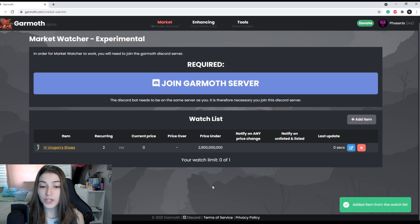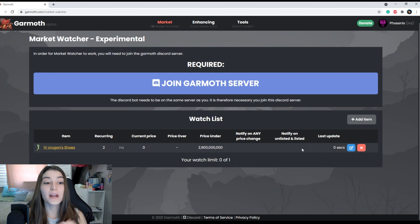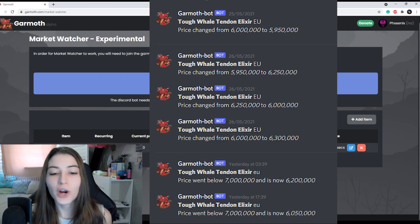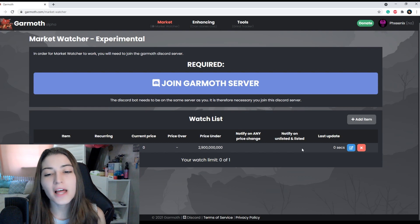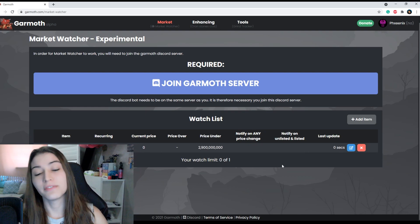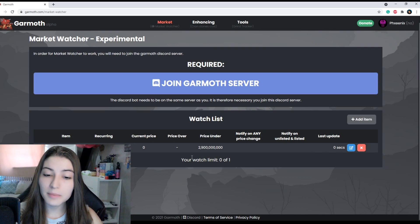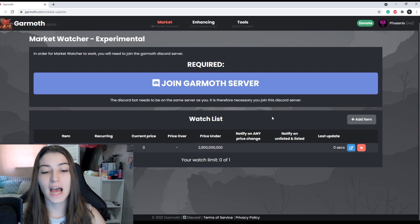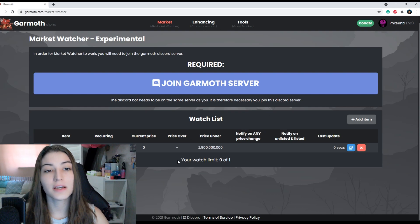When you hit start watching, it'll update there. When it does drop below 2.9 billion, you will get a message in your Discord from the Garmoth bot telling you your Ergon shoes are under 2.9 billion, and then you'll go buy them right away. That is why this is very useful. There is a watch limit of one for now, but hopefully we can expect a few more items to be added to the list in the future.